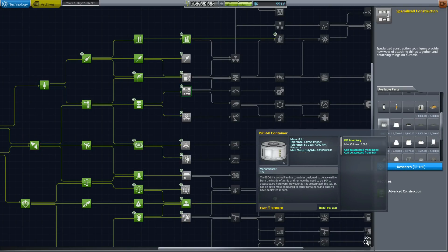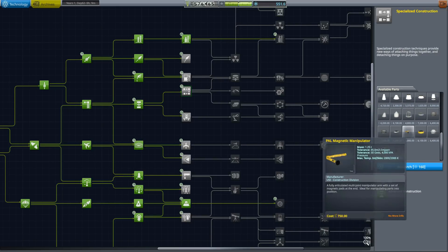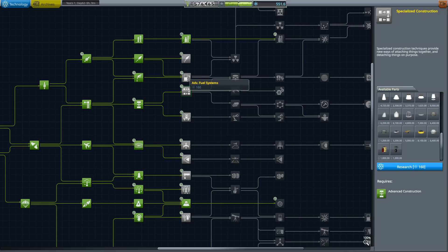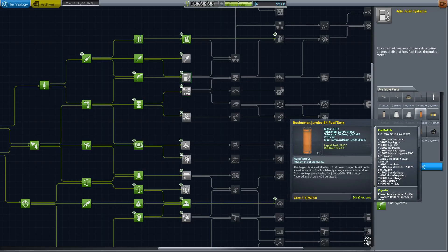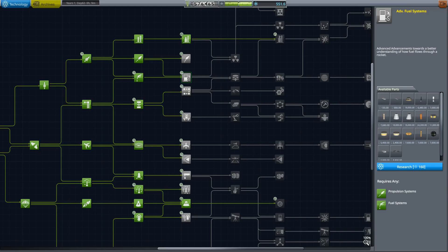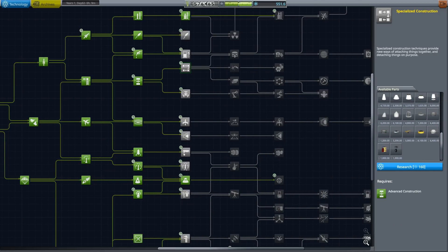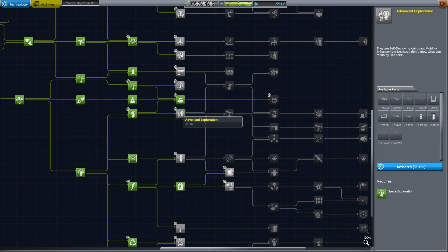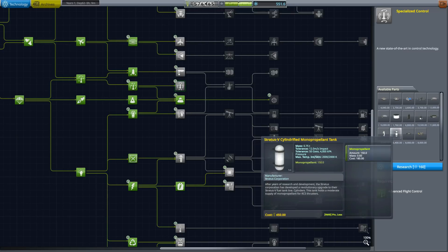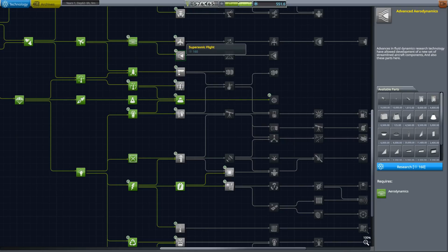Do we get 3.75-metre field tanks? Advanced fuel systems gives us 2.5-metre ones — no 3.75 until large volume containment. Precision propulsion — we don't know any of that just yet. All of this stuff isn't actually all that useful just yet. We don't even have the larger docking ports yet, which is annoying — none of these techs have the large docking ports, which would be very nice.